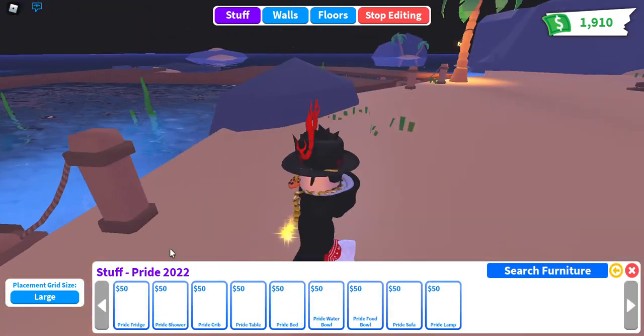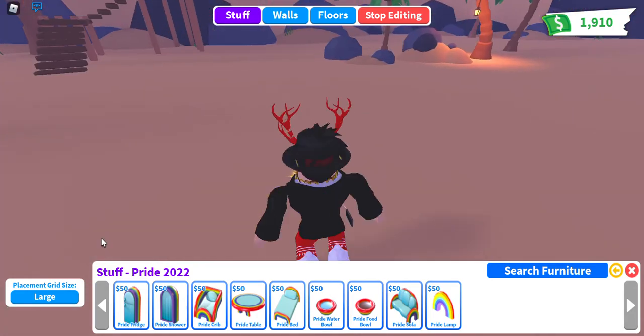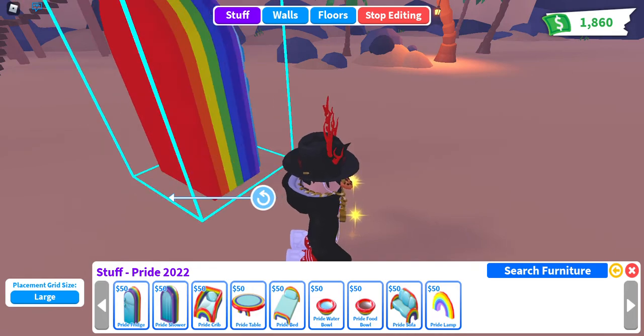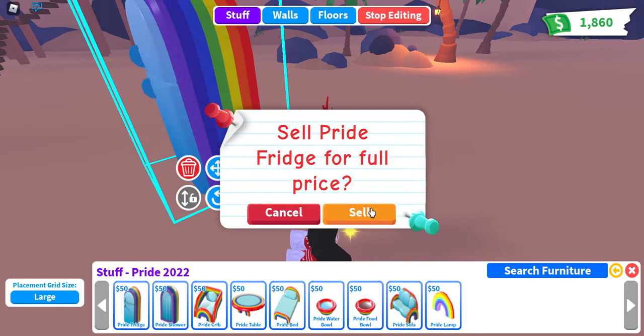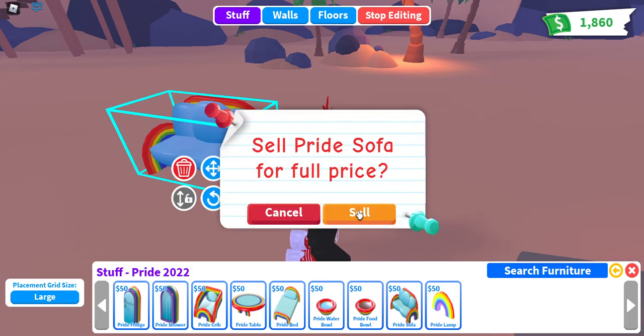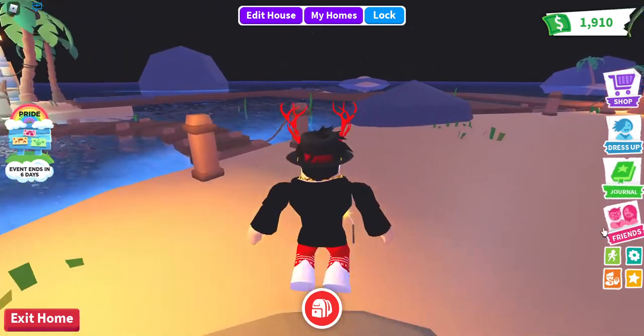There is new furniture - so we just have these things, they weren't loading but there we go. Yeah, we just have a couple of new furniture items like this, just some sprayed-down stuff like that - just some new furniture items that are there.